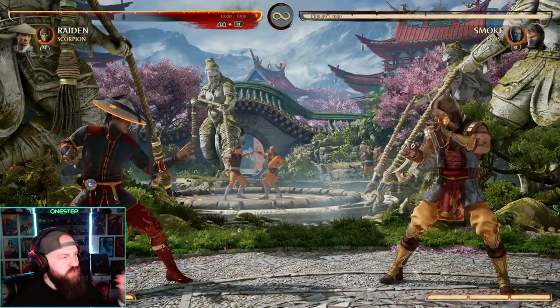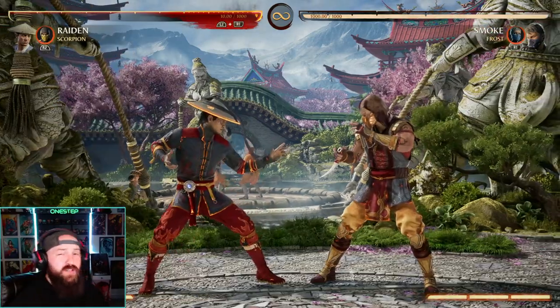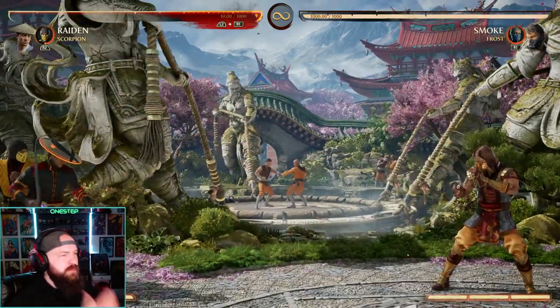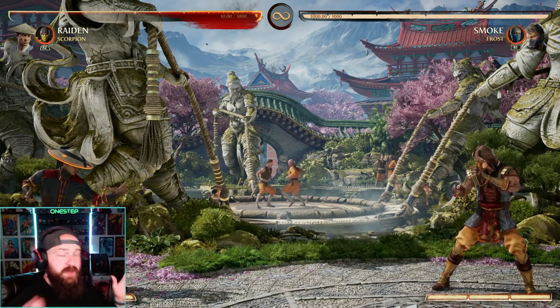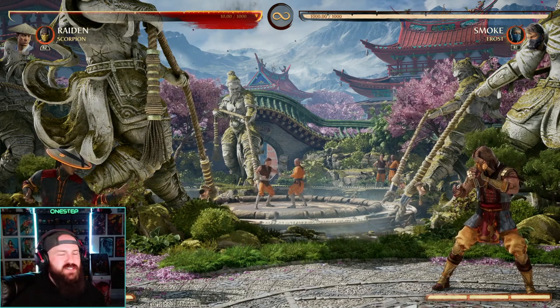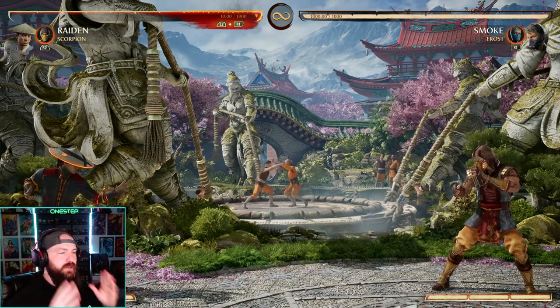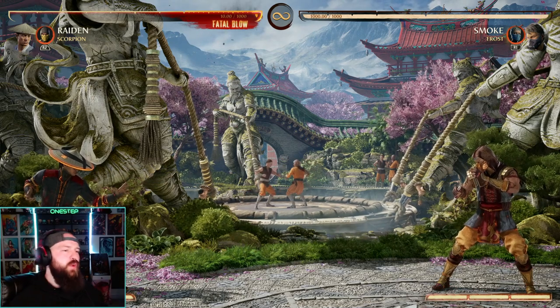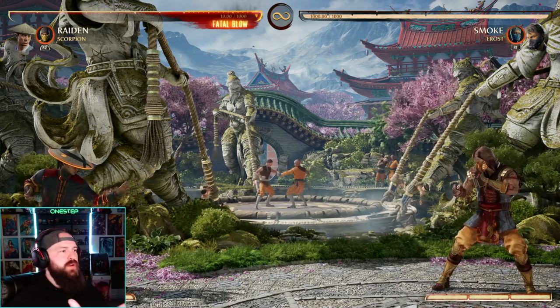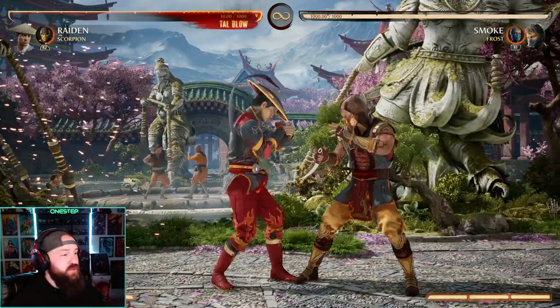You can just use it a lot of times, which is super nice for combo extension, and almost any character can really utilize it. Our back cameo is an armored full-screen pullback, letting you decide the space of the match and creating that full-screen spacing that a lot of characters really benefit from — especially characters like Shang Tsung or Rain, characters that want to be away from your opponent a little bit more, that want that chance to breathe, to do their abilities and setups. That tool is great. And if your opponent's really pressuring you, just pull back full-screen.